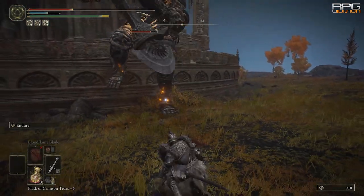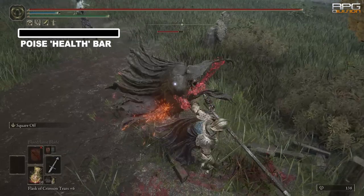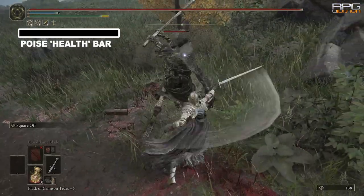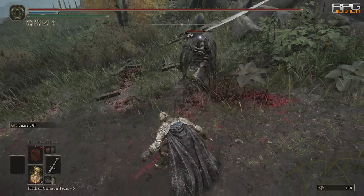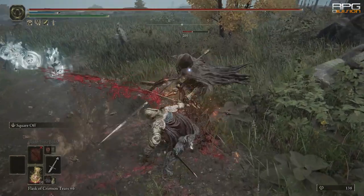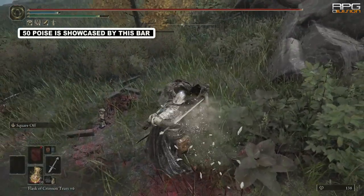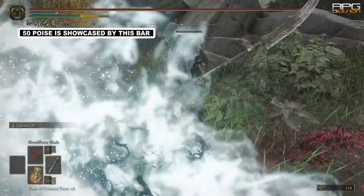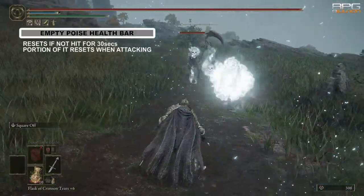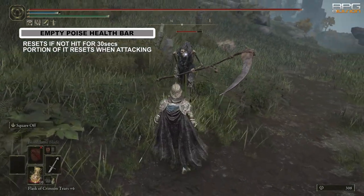So how does Poise work? There is an invisible Poise meter that works the same as stamina, health, and FP bars — essentially a Poise health bar. Poise value is your Poise resistance, meaning any hit you take deals reduced Poise damage depending on your Poise value. Below a certain Poise threshold, if Poise health drops low enough, every hit will stagger you regardless of resistance. The Poise meter resets every 30 seconds of not getting hit, and every time you attack, a portion of the Poise meter is recovered even if you don't hit anything.